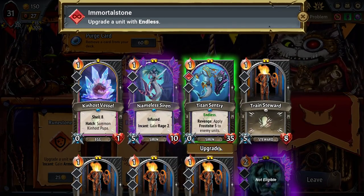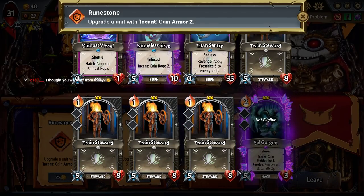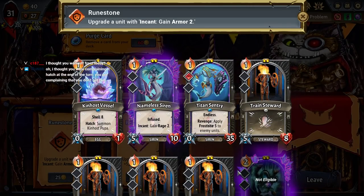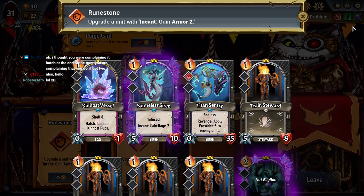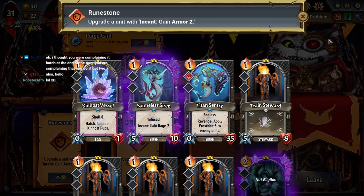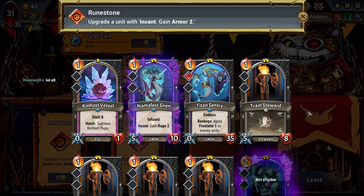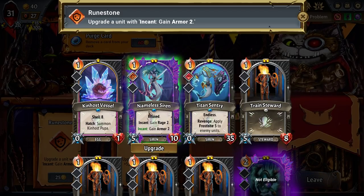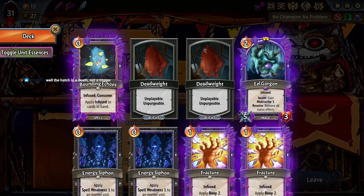We could just do this, and then we'll just keep our options open. I just want to put Incant Armor 2 on something. But what? That's at the end of turn. I don't — when it hatches doesn't matter. I'm complaining that I didn't get a second one from the trigger effect. I am not off today. I was off yesterday to do macroeconomics. This is the safe line.